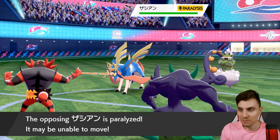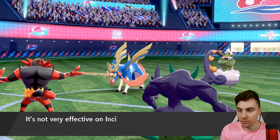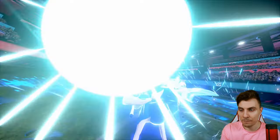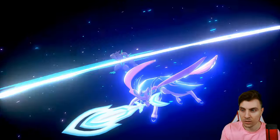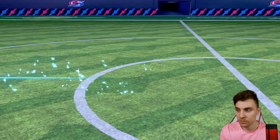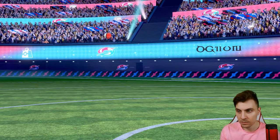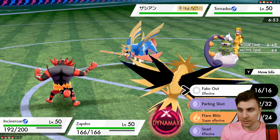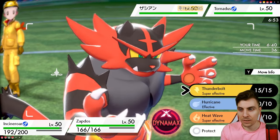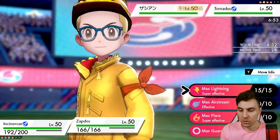Justin, key point number one — thank you for that info because it does make it a little bit easier to manage. We're going to see an Icy Wind come out; it doesn't really affect us too much. Behemoth Blade is likely to come out into the Grimsnarl. The Zacian is not going to be in the most comfortable of spots going forward. We still have Tailwind that my opponent can take advantage of, but at least for the next turn we've got an opportunity to get Kyurem onto the field, fake out the Tornadus, and try to go after the Zacian. Although it might be better if we get Zapdos onto the field — we can double tap into the Tornadus. The Zacian is pressured, and my opponent needs to get the Tailwind up. If Tornadus doesn't have Protect, we can totally nuke it this turn.